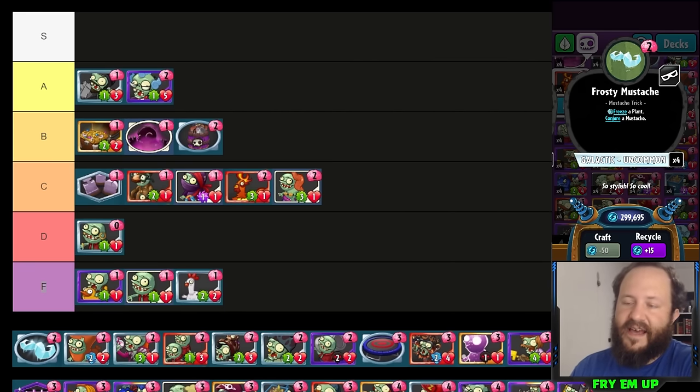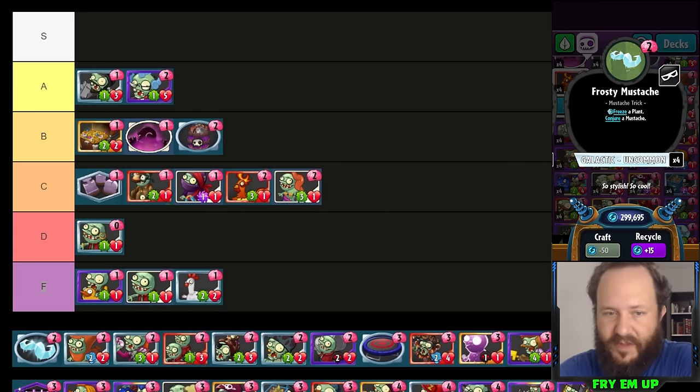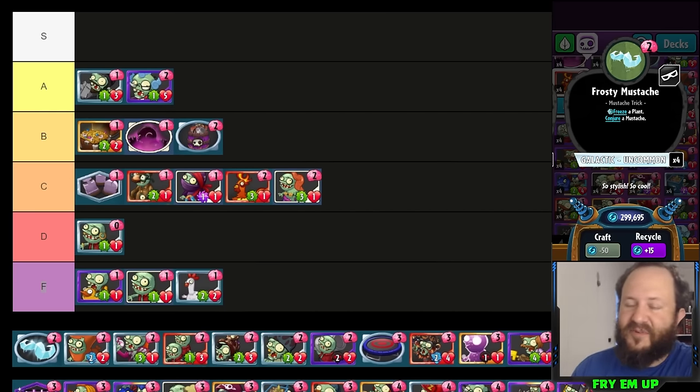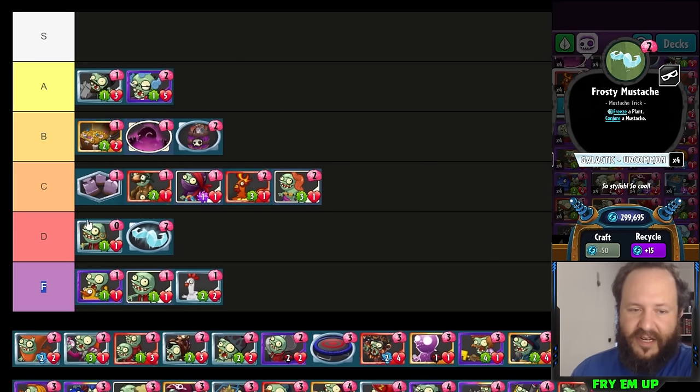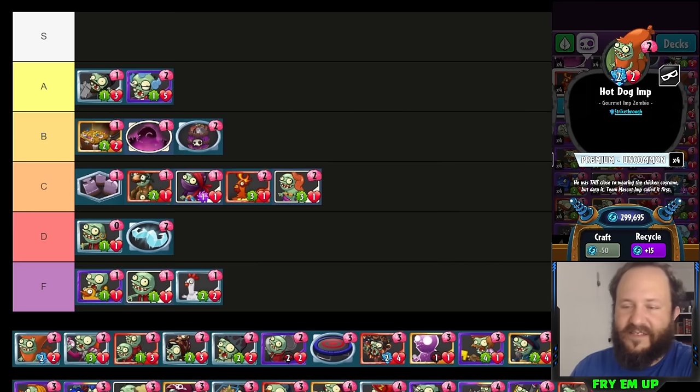Frosty Mustache — I've tried using this in freeze pirate decks, mostly as a meme card. For two costs it's way too expensive; the amount of tempo you're losing spending two is not very good. I think at one cost this card would be okay and wouldn't be overpowered. We tried using it with Cryo Yeti which grows every time you freeze something. I haven't found a use for it — I'll put it in high D tier, but maybe in 2024 we'll find a really good use.